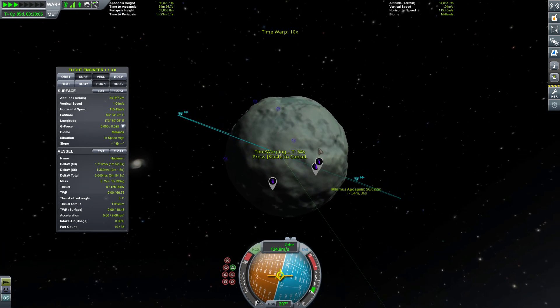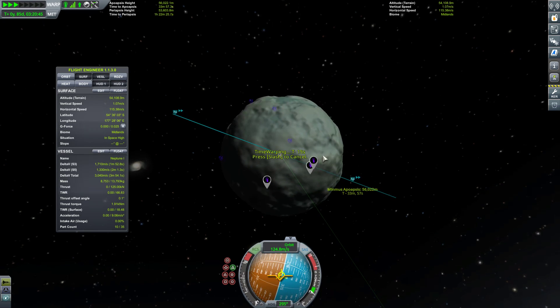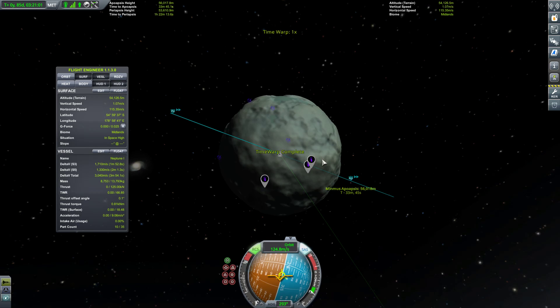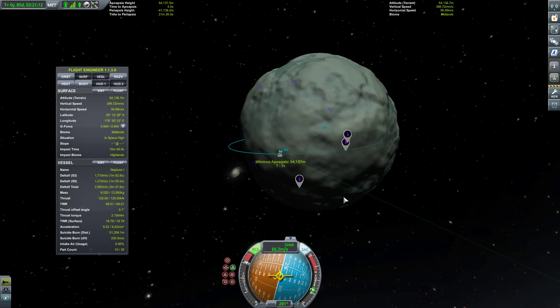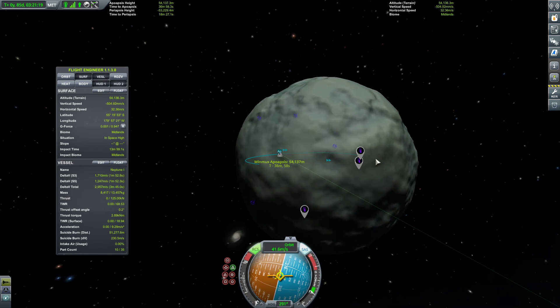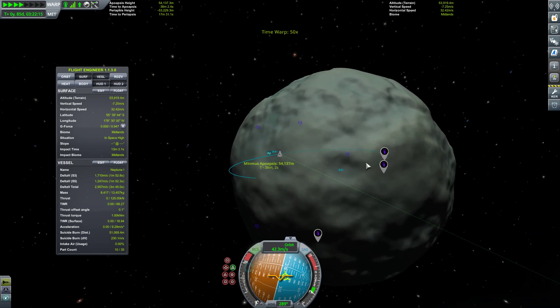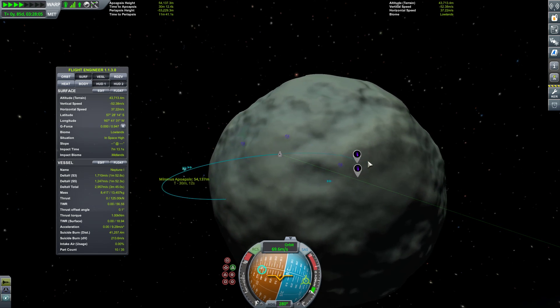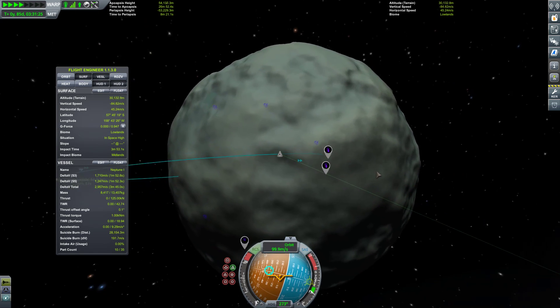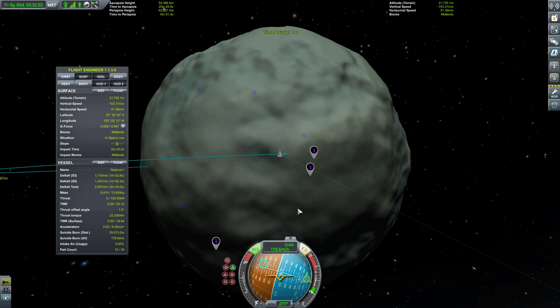Just wanted to get a little closer. We will turn our SAS on and burn retrograde. Now we only really need to get to 7,200, so we're going to burn off that much speed. We still have some horizontal speed. This is G-O-G-L, and we are at 54,000 meters. Down to 40,000. Planetoid - the moon is still - we're going to want to burn off that remaining speed as we get under about 10,000.